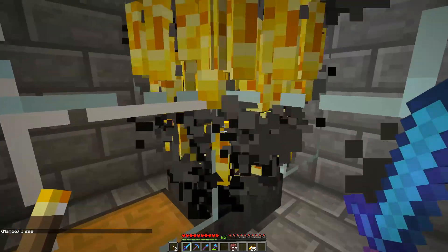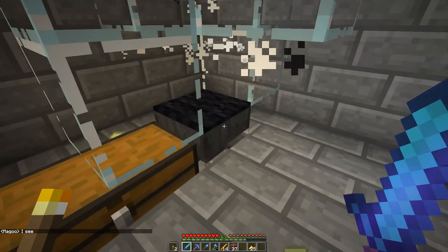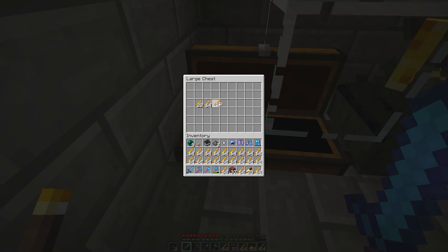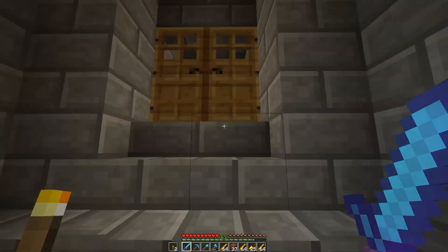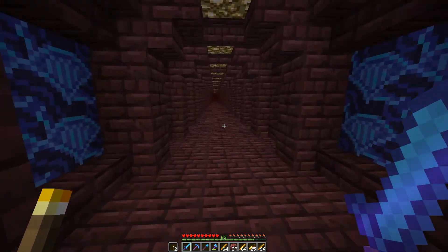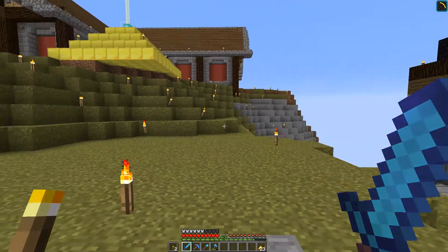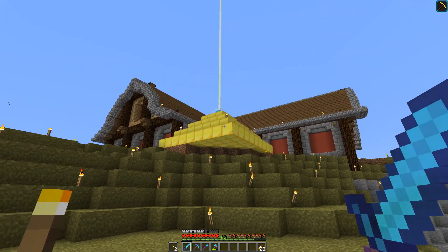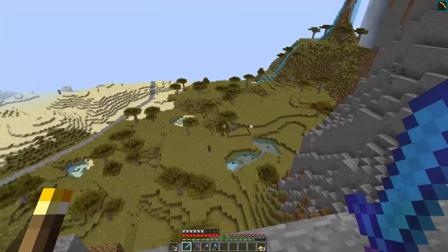Why am I here? Because I need blaze rods obviously. And why do I need them? Because today I finally want to build a furnace area and automatic smelter at our base. So let's get over there - and here it is, our nice little base.